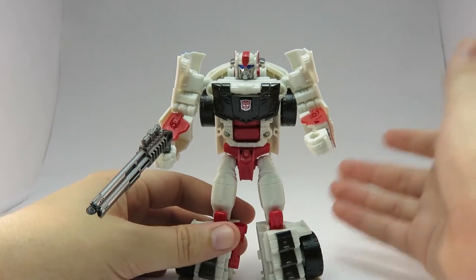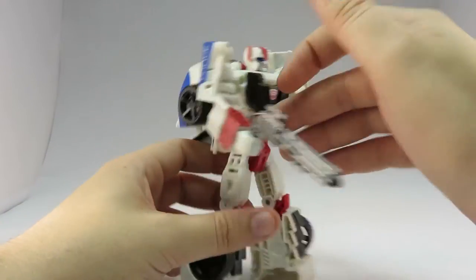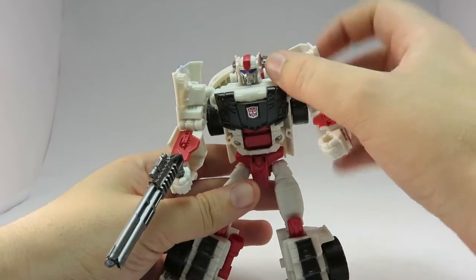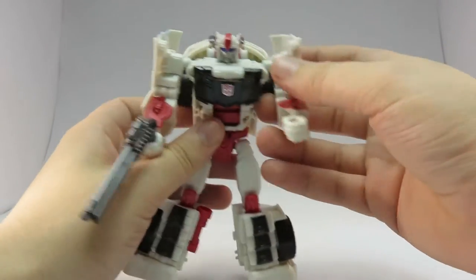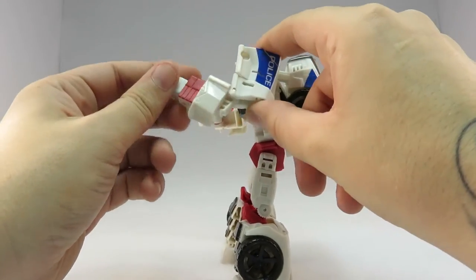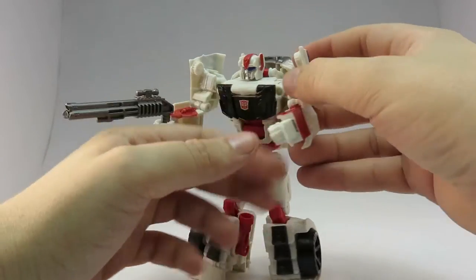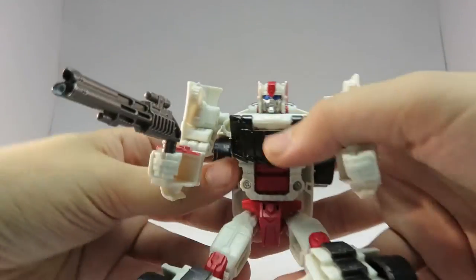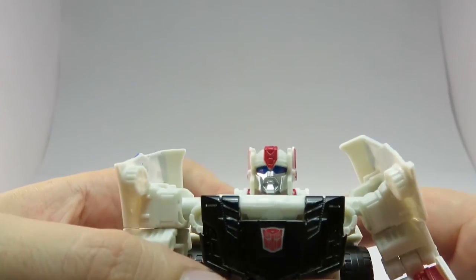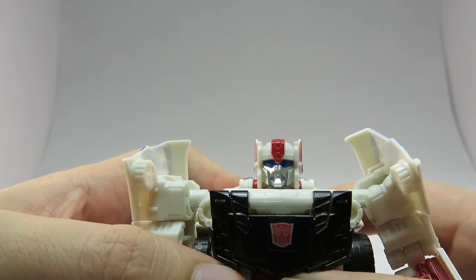Colour schemes — other than the white, I like the paint job. Black, red, blue, because he is a police car. My other thing I don't like is that he doesn't really have elbows — it's very, very flimsy. But I do like his face. Nice, stern look there.